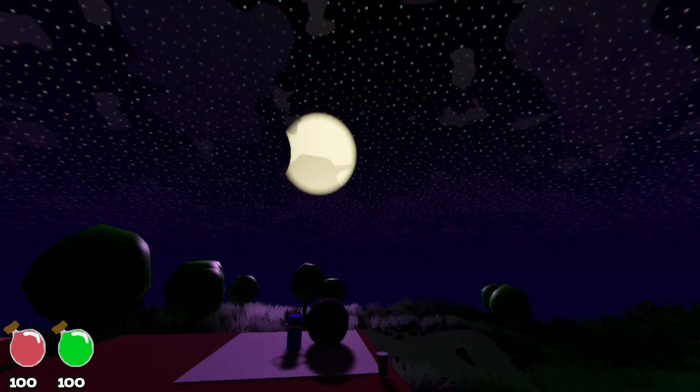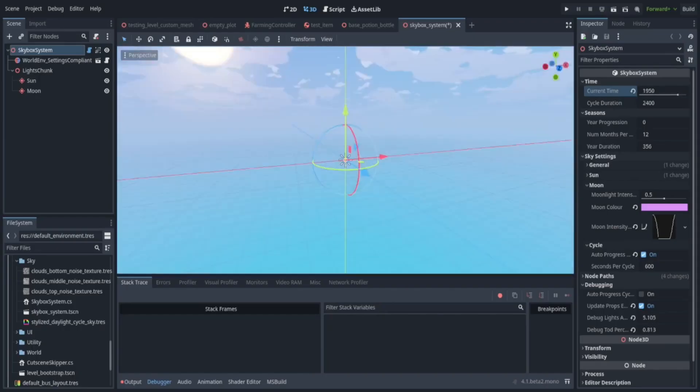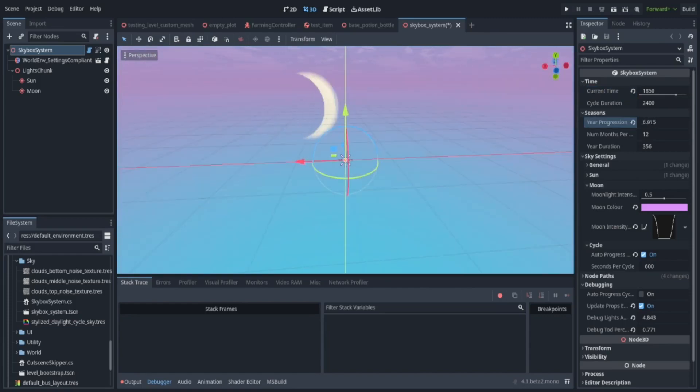Another important system to witchcraft is the cycles of the moon, so I made a skybox system. The sun and moon travel through the sky, and over the course of the year, the moon goes through all of the typical phases.